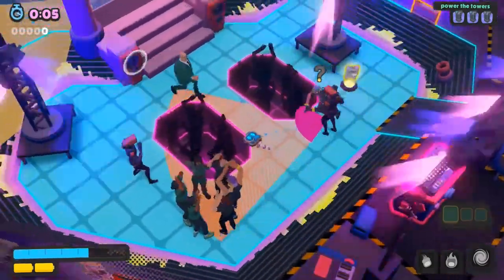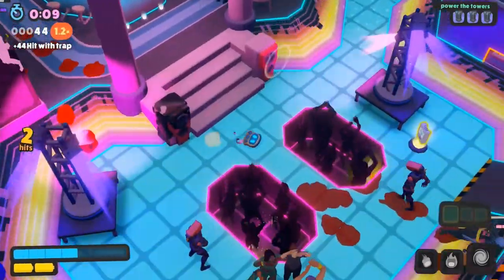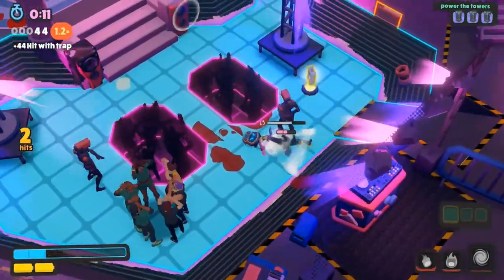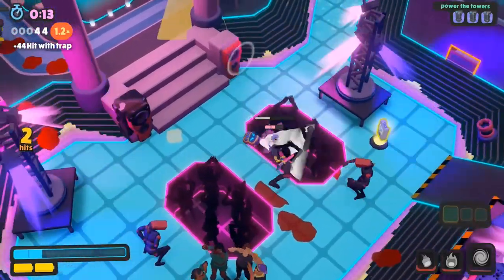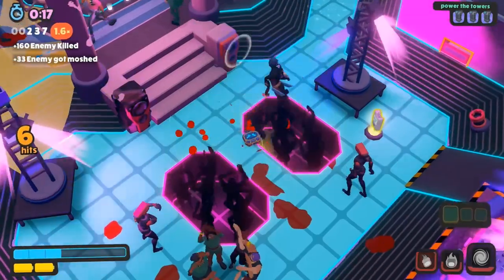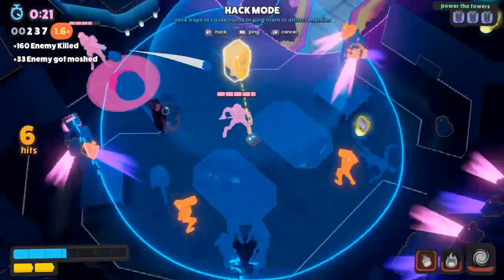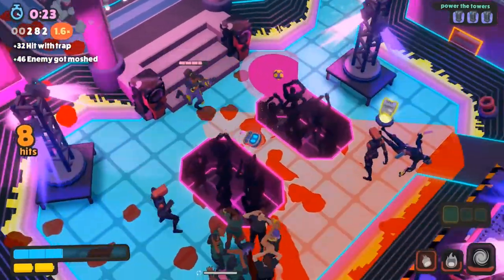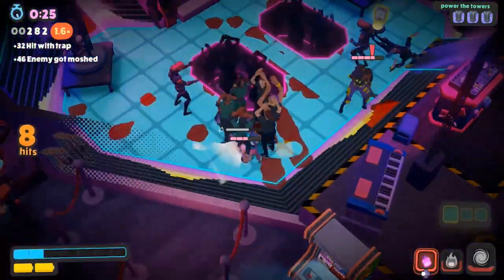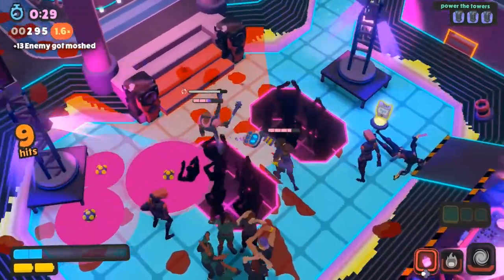Next up, you can get the Murder on the Dance Floor achievement for killing five enemies with the mosh pits in the Turtle Club. Thankfully this achievement is cumulative and doesn't have to be done in one go. Lure an enemy down to the mosh pits, stun them using a projectile or the speakers, suck them into the mosh pits, and eventually they should die. Repeat that process until you unlock the achievement. Sadly I don't have footage of this unlocking since I accidentally got it when I wasn't recording.